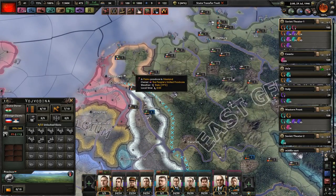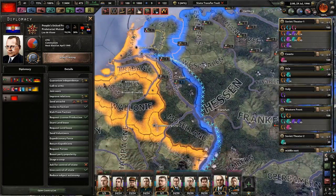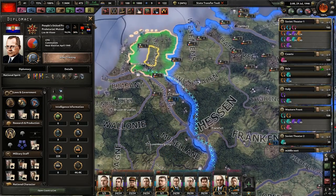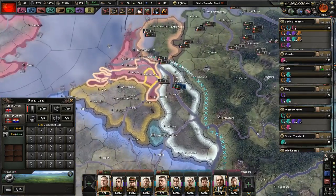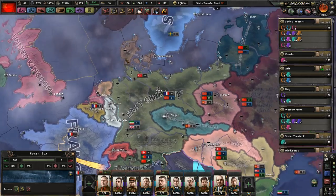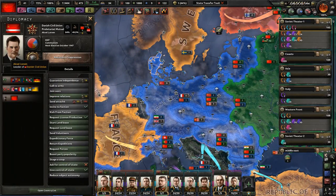I also split off the Netherlands — I only took Friesland, I was being nice. Kind of nice. So we have the People's United Provinces, but I gave the UK the rest of what was known as the Netherlands. Who knows what'll happen — maybe they'll combine it with Belgium. Probably not. We have Denmark here under Axel Larsson.